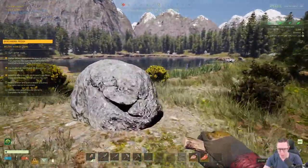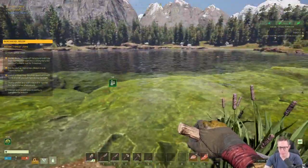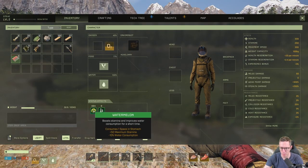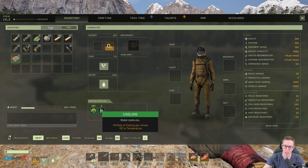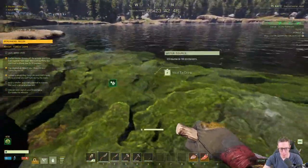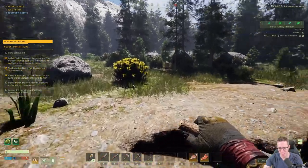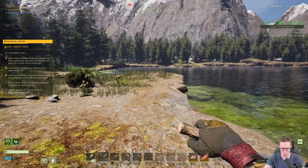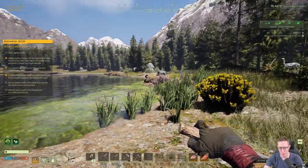We're going to go down to the water and take a quick drink — that's how you hydrate, simple as that. Looking at our buffs, we've got a watermelon buff giving plus 50 stamina and minus 10 water consumption. We're cooling down from the drink. If we go into the water, we'll get wet — a wet buff gives minus 10 degrees to our temperature. We can see our temperature in the bottom left corner, and we have to bear that in mind to survive.